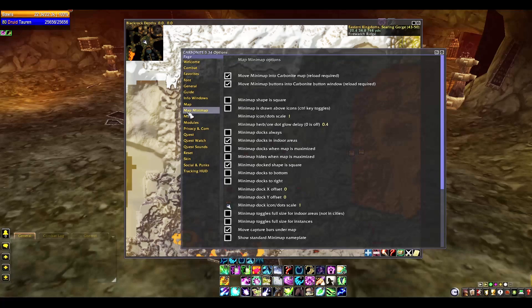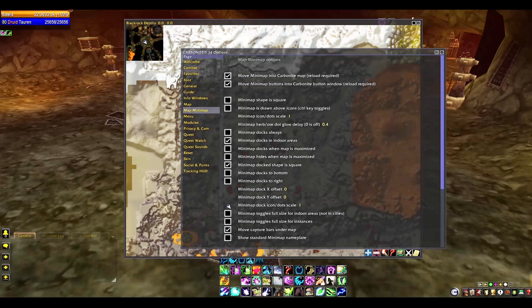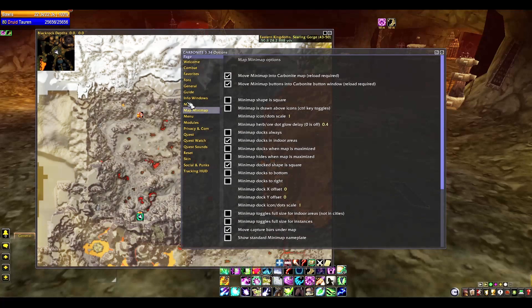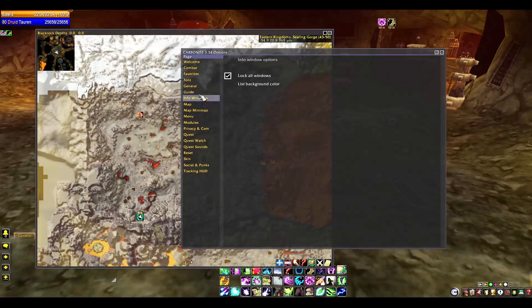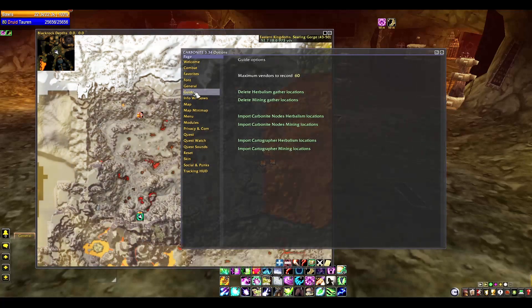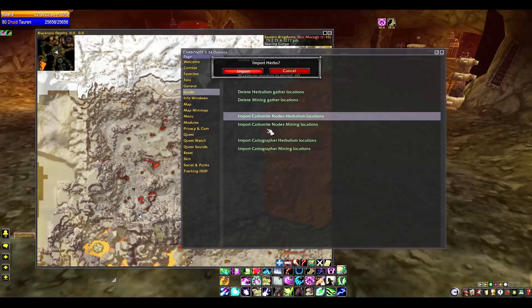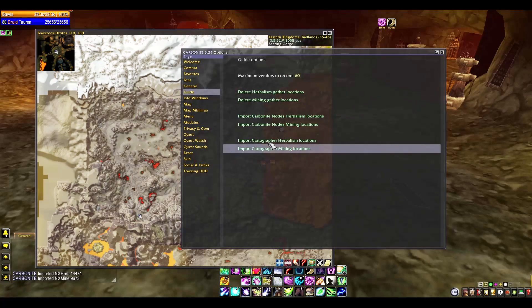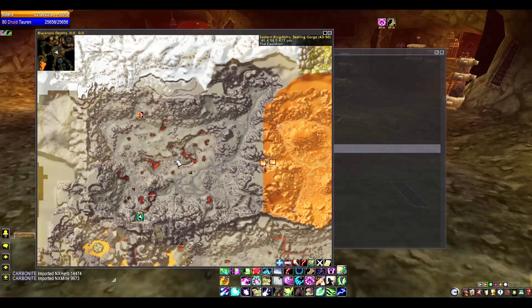If you go into Map and Mini Map and check the checkbox 'Move the map into the mini map,' that will get rid of the default map and leave you with just the Carbonite map. You don't need two maps on your screen. The guide section here has Carbonite nodes for herbalism and mining — you need to import these. If you're a serious miner, you can find cartographer herb and mine location databases online, but I'd personally just build your own as you play.